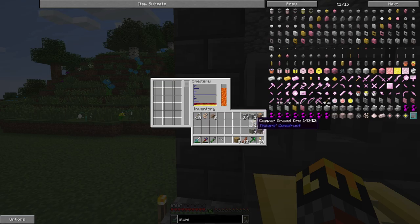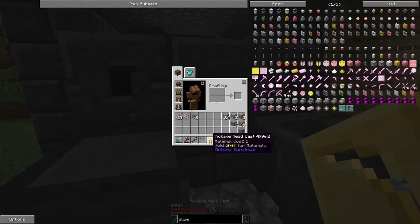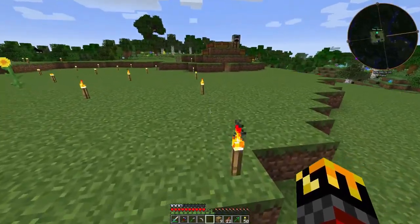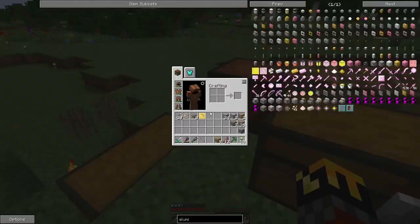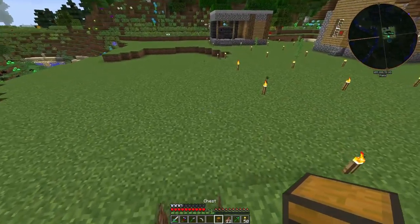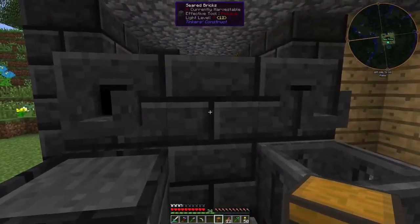I'll throw a bunch of copper into the smeltery and make a copper block, which lets me make ingot casts and nugget casts at a cost of only one and one-ninth ingots of copper. I also need a chest — I have enough wood for that. I'm going to make this the dedicated Tinker's Construct hut from now on.